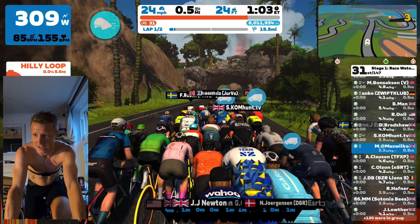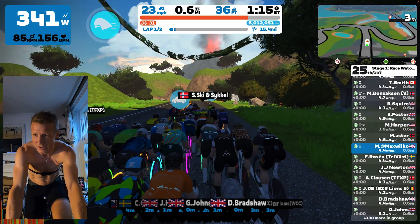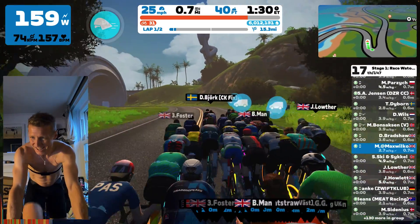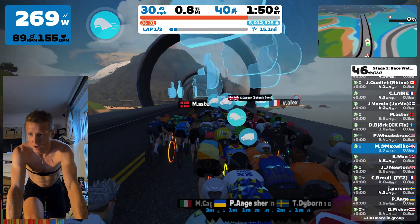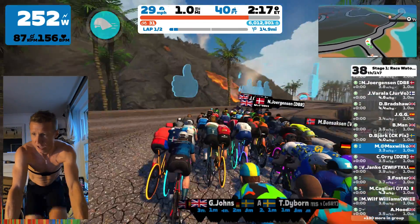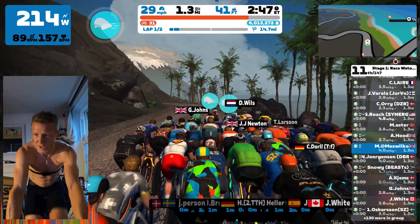First and foremost, I think my positioning is a ton better. Every time I've done a Cat B race so far, I've basically just been trying to suck some rubber at the back of the group. A few people have said that's not the best place to be in terms of the draft, and I agree. It was just I wasn't in a position to be strong enough to sit anywhere other than the back.